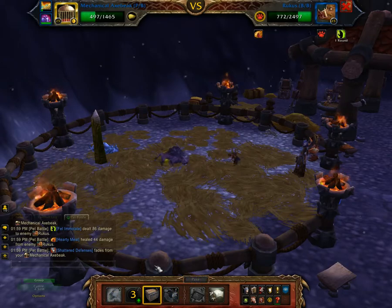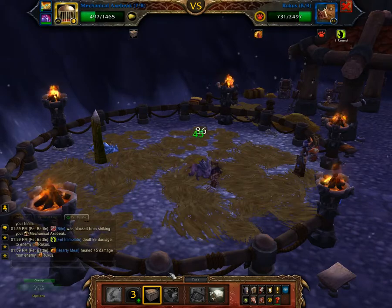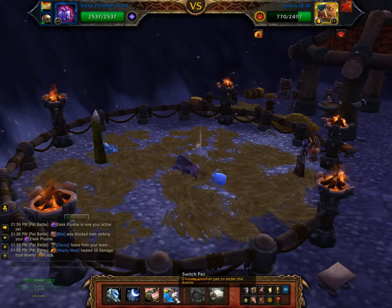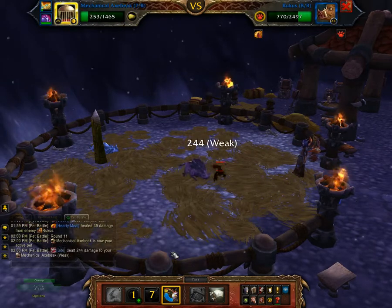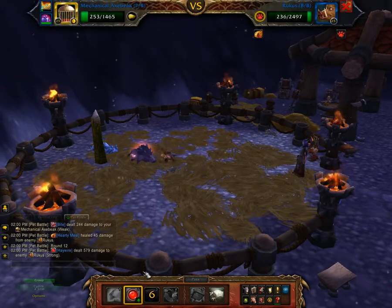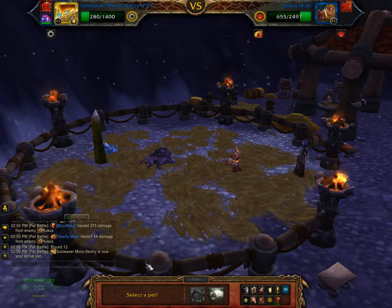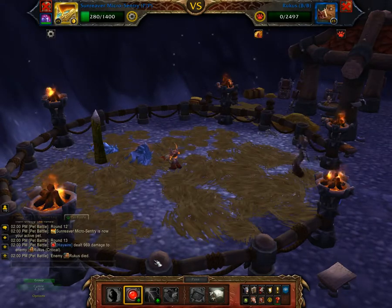And now I'll try the Decoy. In comes my levelling pet. Back to my Mechanical, and we'll try to finish him off with Haywire. He'll probably die. Yep, he carved it. Finish him off with this Haywire. There we go. Excelente!